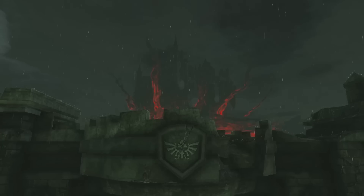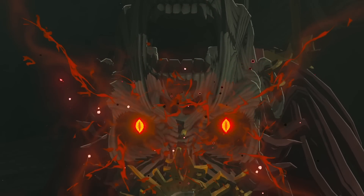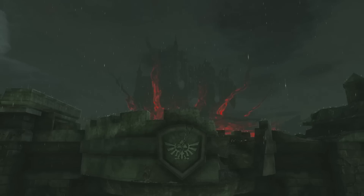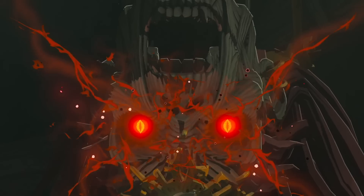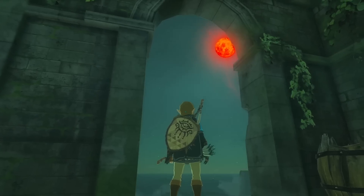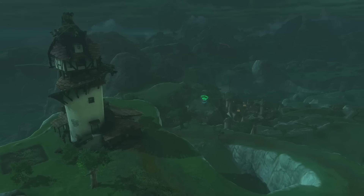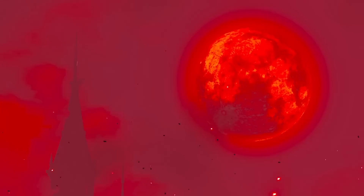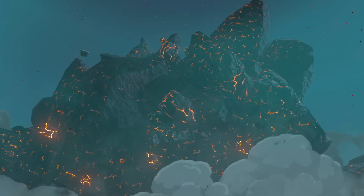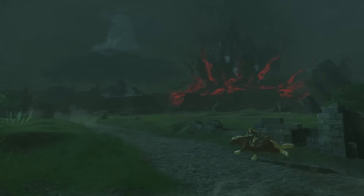We see Ganondorf with red malice flying into his chest as if awakening him, and he seems to be raising or pulling things from the ground. We get to hear him speak at the very beginning of the trailer: 'Rise, rise, my servants. Sweep over Hyrule, eliminate this kingdom and her allies, leave no survivors.' Ganondorf means business — he sounds terrifying. He's not just going to sit in a castle; he wants to wipe out Hyrule with his entire army.